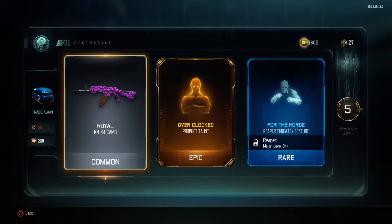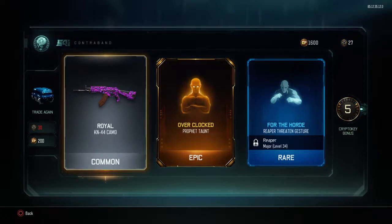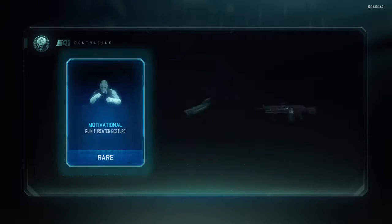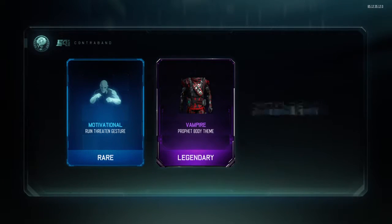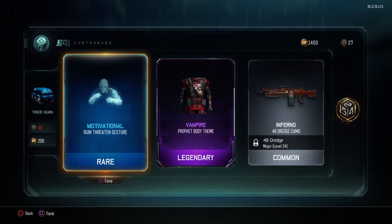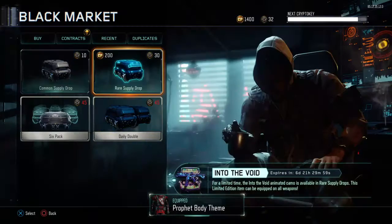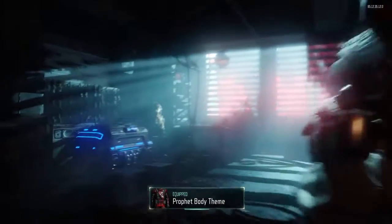I've not got anything really good in these packs yet. Royal KN 44 - oh I got overclocked profit, that's sick. We've got 1600 COD points left, so we're gonna open the rune motivational, threaten and inferno 48 trench camo, and vampire profit body theme. That's nice.